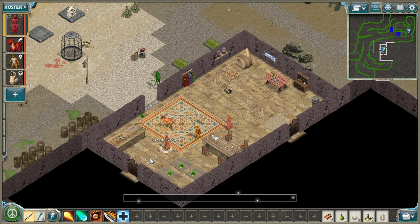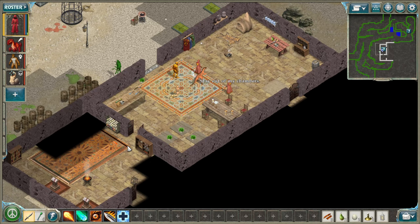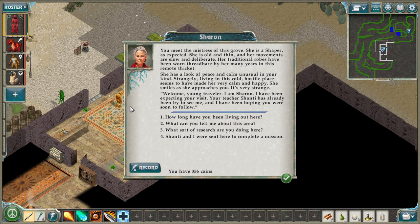Do you have any free things available? Stay out of your chambers? You meet the mistress of this grove — she is a Shaper as expected. Old and thin, her movements slow and deliberate. Her traditional robes have been worn threadbare by many years in this remote thicket. She has a look of peace and calm unusual in your kind. Strangely, living in this cold hostile place seems to have made her very calm and happy.